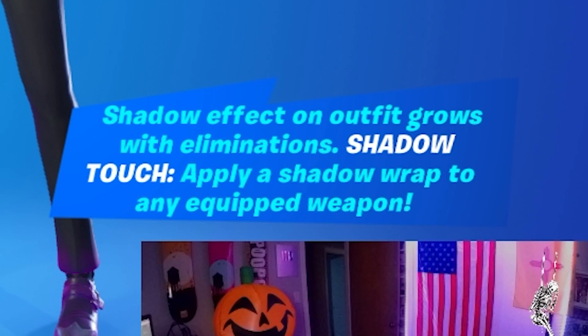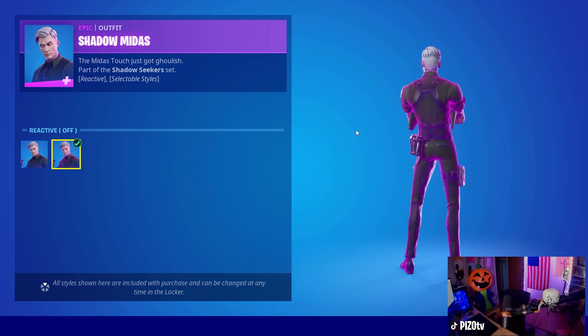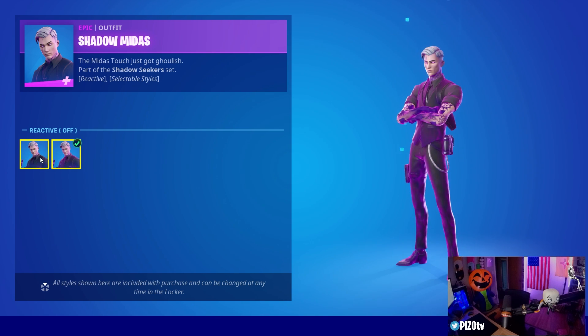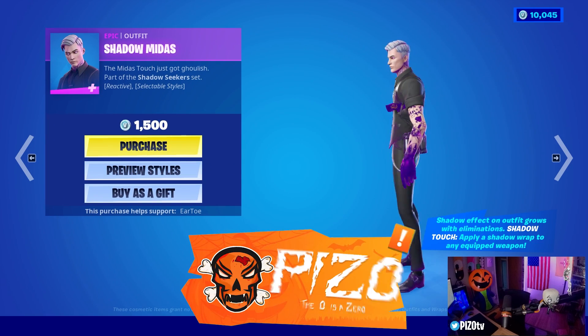We have reactive as well — shadow effect on outfit grows with eliminations. Shadow touch: apply a shadow wrap to any equipped weapon. So he makes everything look like this, I'm assuming. You could have reactive on or off as well, which is always a nice little detail. If you guys would like to use me as your supporter creator...